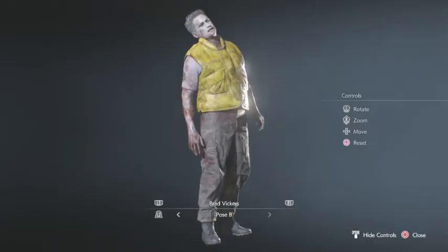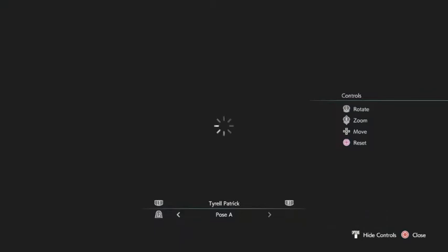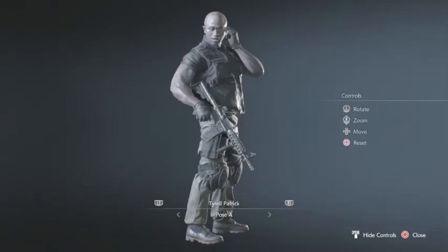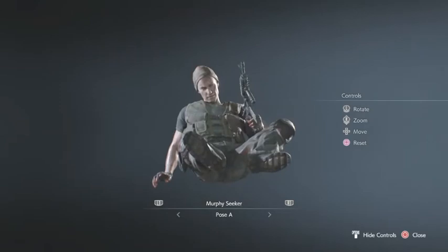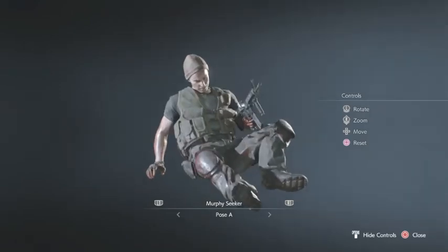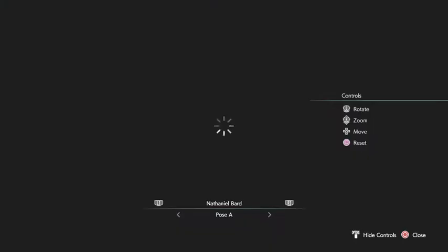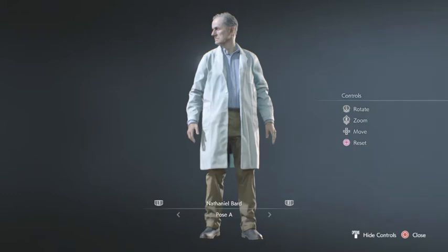Got Brad Vickers, and we also have Zombie Brad Vickers — that's his Pose B. Tyrell has no extra poses. Murphy Seeker is the guy that Nikolai shoots in the warehouse section, in the mechanic shop.